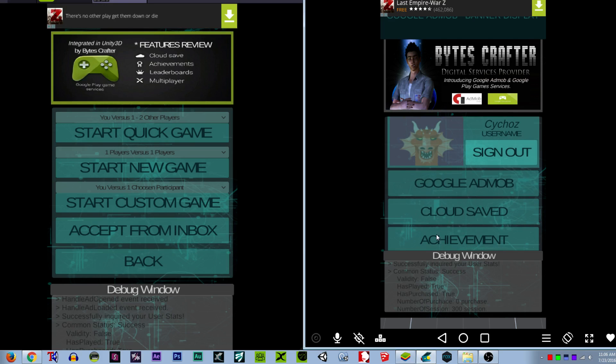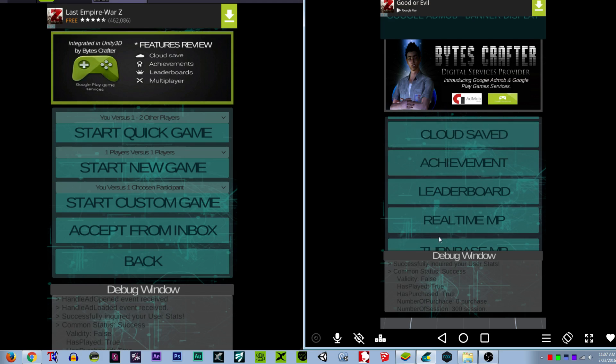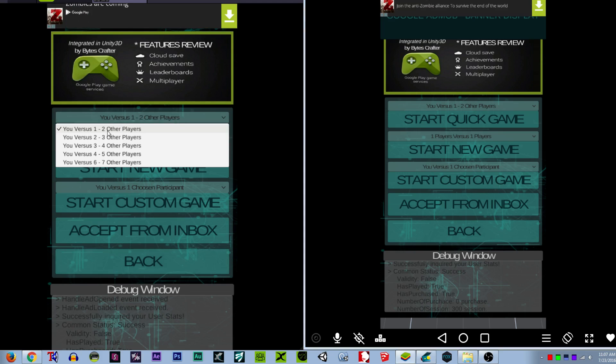It's a little bit lagged, so let's click here on real-time multiplayer. In case you don't know about the Google Play Games setup: Start Quick Game is basically where you start a quick game. The maximum I set here is two, three, four, five, seven.